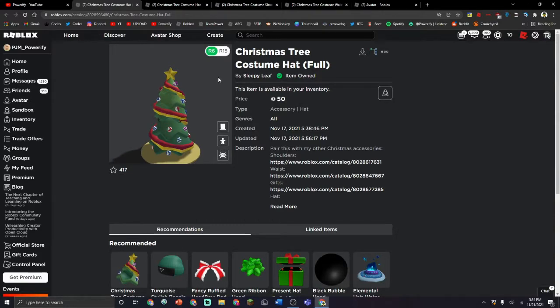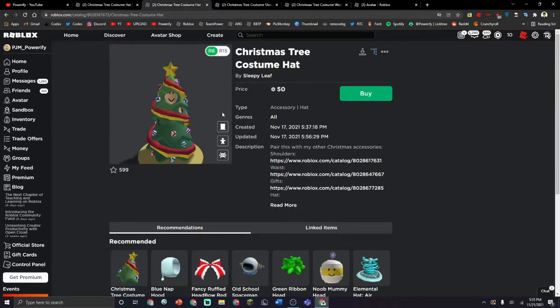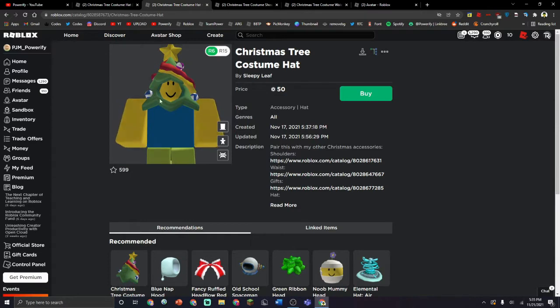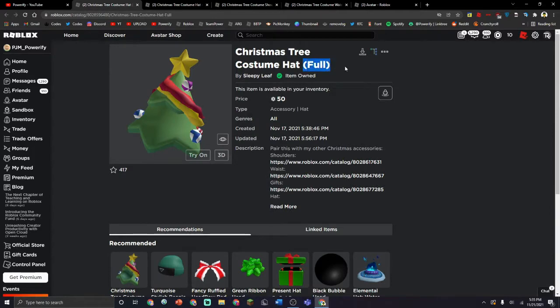So these are all items by a Roblox group called Sleepy Leaf, by the way. There are two different options you can change on this. You can either have just the top part of the Christmas tree without any holes on it, like just a hat. But this one has an opening for your face if you want to show your face or have an accessory there. You can also get this one, which is not the full version, but here's the full version.